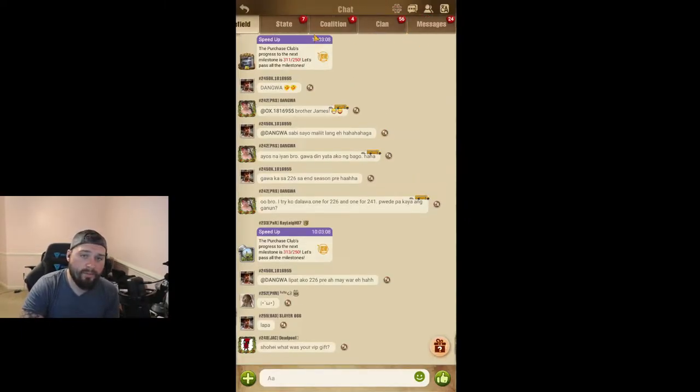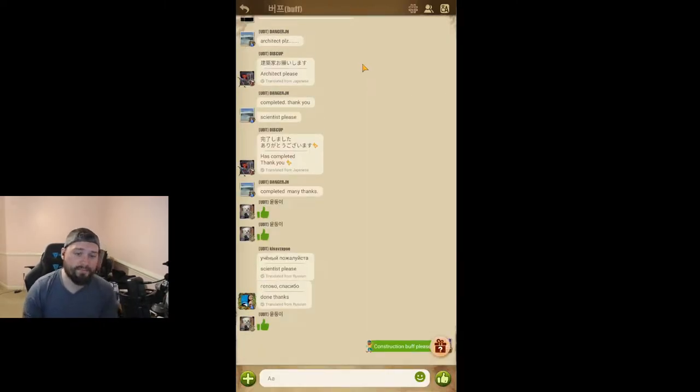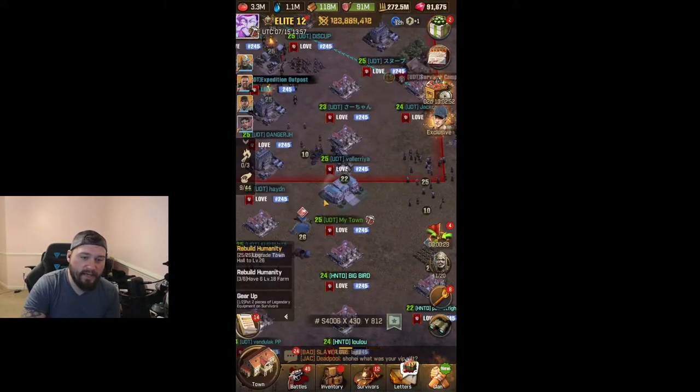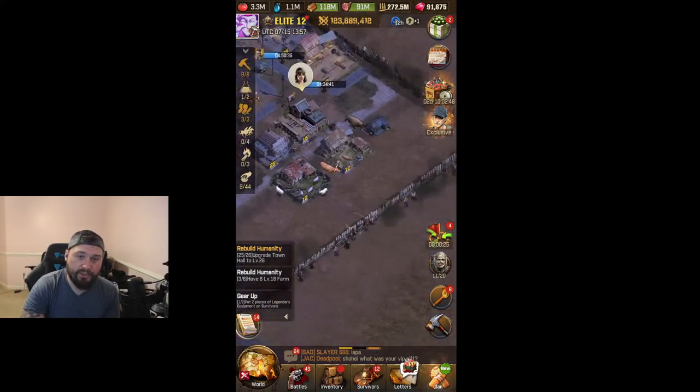First, I'd like to note — I'll go into my messages here. If you have a good server, you should have a buff section where you can request buffs and get that additional speed-up savings. I asked for a construction buff, and they gave it to me. I now have the world buff to upgrade and get that 10% additionally off.